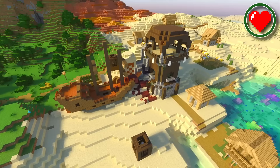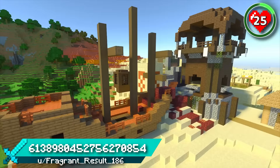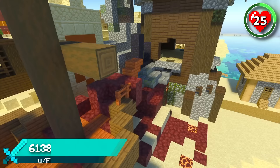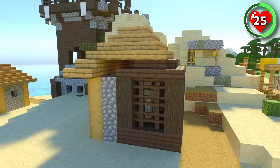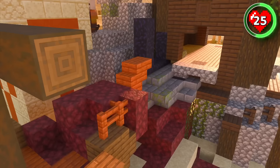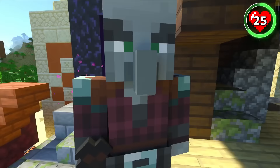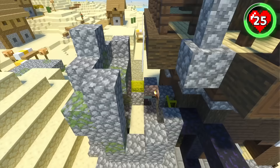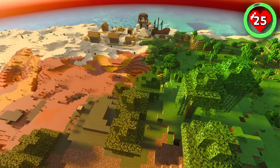We've seen a few structure combinations already, but this one truly takes the crown. Brace yourself while loading up this seed, as you'll encounter a five-structure combo that combines a pillager outpost, a desert temple, a village, a shipwreck and a ruined portal. Everything is connected, so maybe you can ship all the pillagers off to the nether while you try and restore this church. The structures sit on a colorful combination of biomes too, so you'll have plenty to explore.